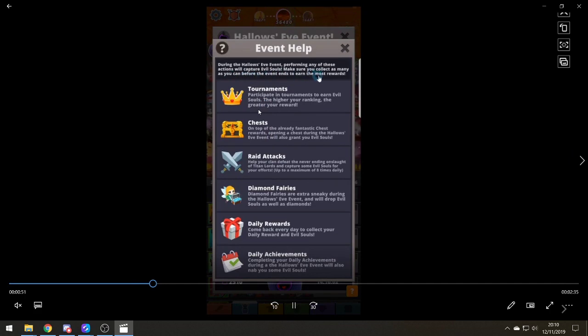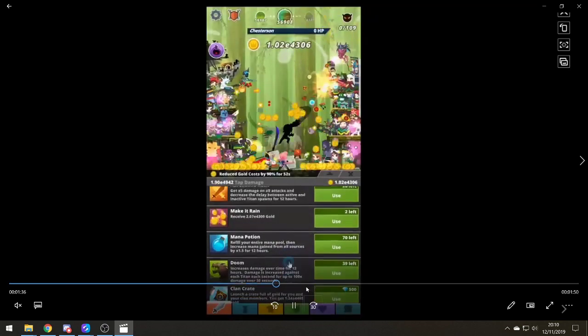The different methods to collect souls were: tournaments, chests, clan attacks, diamond fairies, daily rewards, and daily achievements. Even with all of those, the maximum was 3,800. You only get 150 souls per titan chest, so there was literally no point spending £400 just to complete it. The event itself was actually very fun and I really enjoyed it.